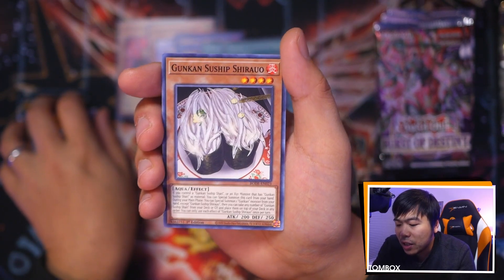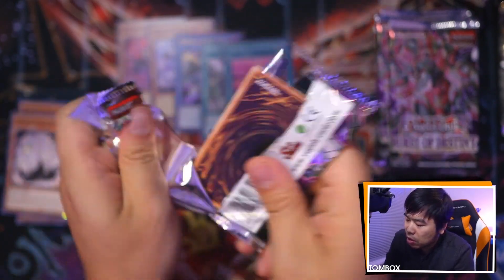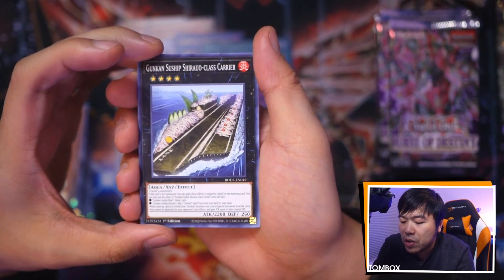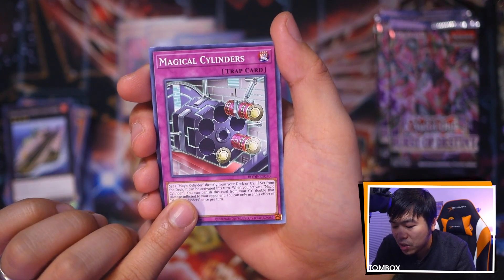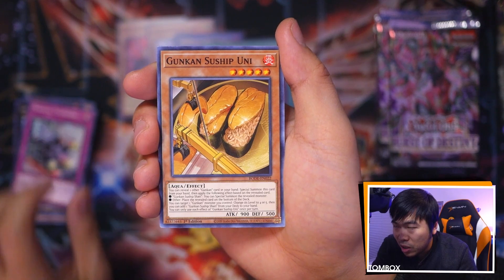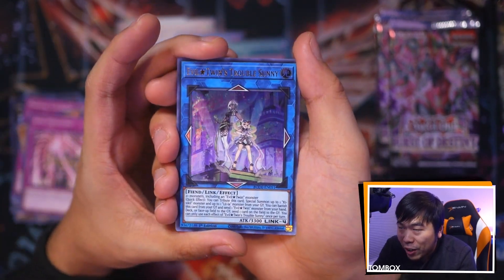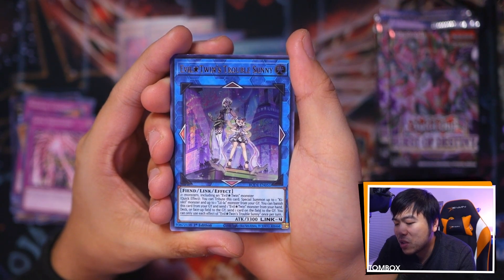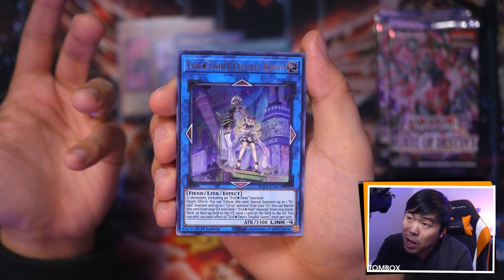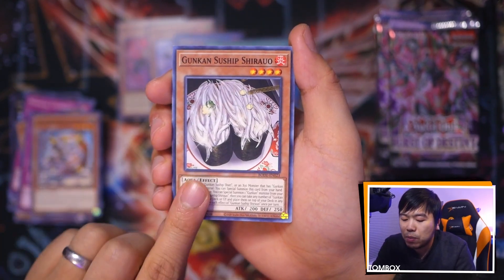We have our Gunkin Suship, Shirauo Class — beautiful, another topping for our sushi. More Suships. There's our Magical Cylinders. Ooh, Uni — I love eating Uni. Gunkin Sushi Uni, Apex Perdition, and oh — this is Evil Twins Trouble Sunny, beautiful card! This is the game changer card for Evil Twins. Look how beautiful this card is. Ultras have been pretty super-hit-rich lately. We have our V-Trooper Assault.